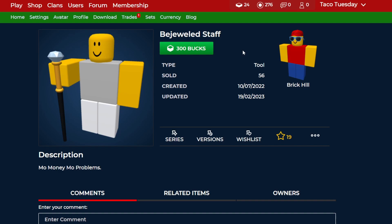Next up, Bejeweled Staff. Kind of like the cape, it is another kind of expensive one, but now it is half off, so I think it's definitely a great deal. You save 300 bits on it, so that's pretty huge for a lot of people. Definitely if you have the chance, this is a great choice to get while it is lower.